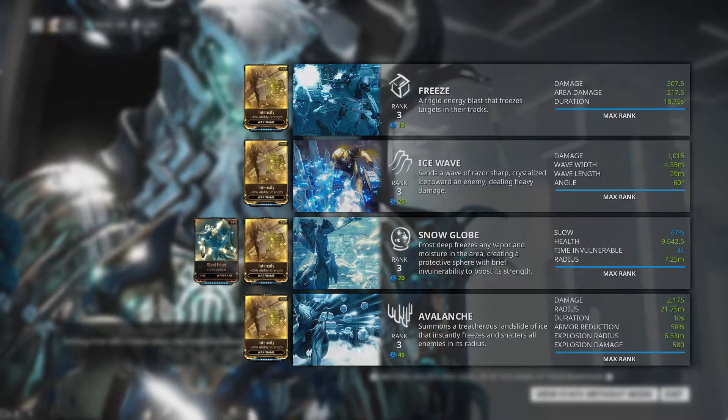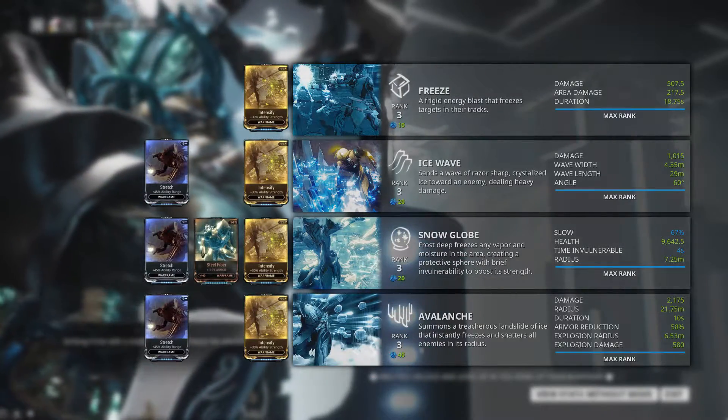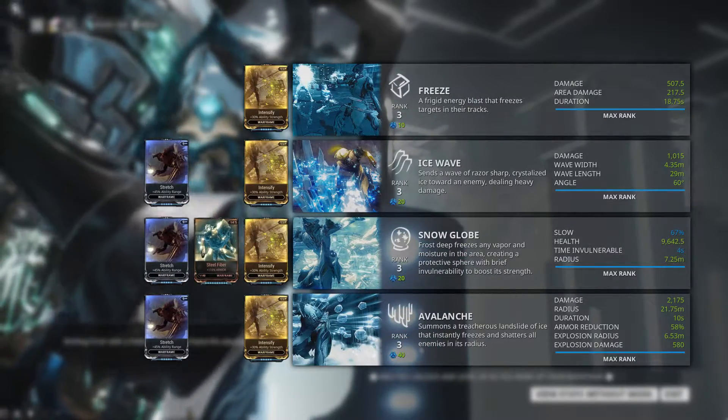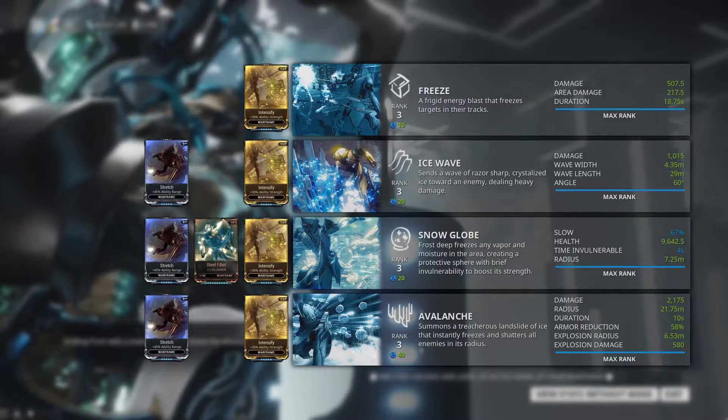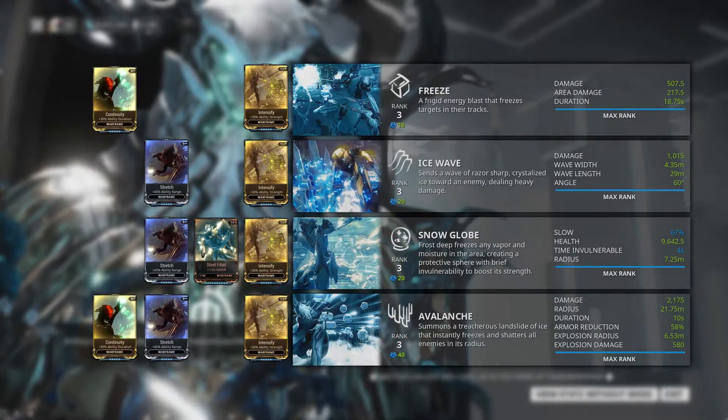The damage from Snow Globe's explosion when you cast Freeze on it is also affected by these mods. Ability Range mods affect the length and width of Ice Wave, the radius of Snow Globe, and Avalanche's Freeze and Shatter radius. Ability Duration mods affect the duration of Freeze's effects and the freezing duration of Avalanche.